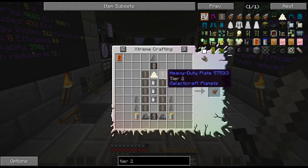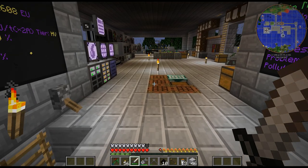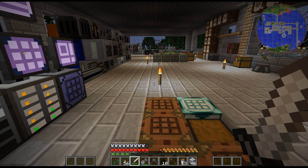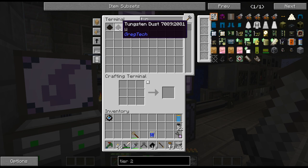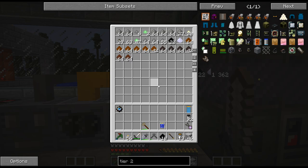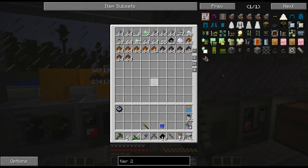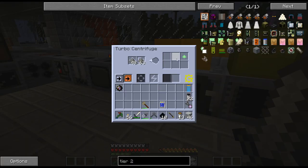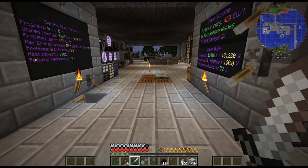I need eleven heavy-duty plates, and I think one Tungsten Steel does three, so I need four Tungsten Steel. I actually do have one Tungsten, and you get two from the Oort thing, so I need four more Tungstates. I've already gone through 16 and didn't get any. But anyway, that is one thing I'm working on.